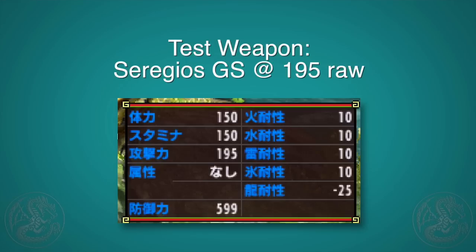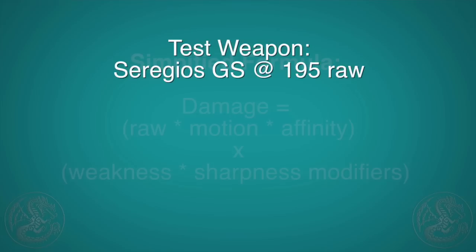For this test we'll be using the Ceregios greatsword, which has 195 attack after you factor in the power talon and the power charm. We'll be using the armor skill Crit Draw and using only the draw attacks to ensure a consistent critical hit. The charge attack for the greatsword gets a 10%, 20%, and then 30% sharpness modifier, so we will not be using those.